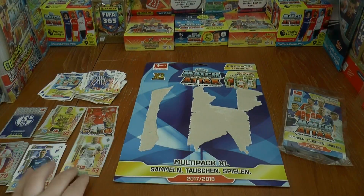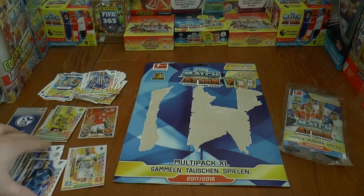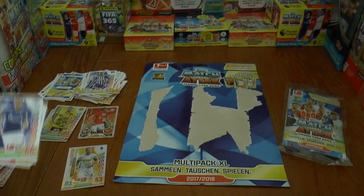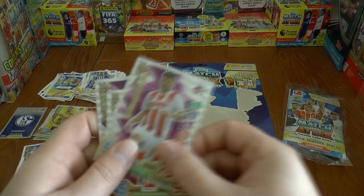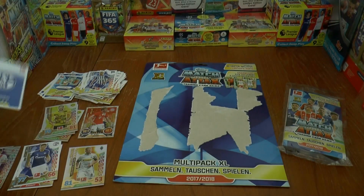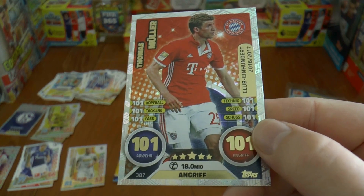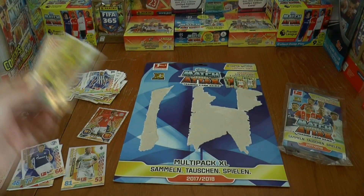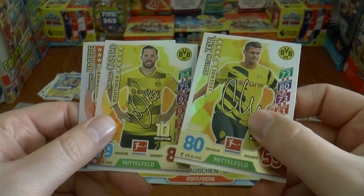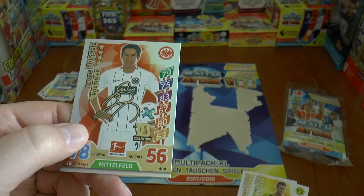Not too bad from that multi-pack XL. We got our gold limited edition card of Christoph Kramer, two different star players — three in total — and three match winner cards. A logo card of Schalke, a 100 club card — 2016-17's Thomas Müller. And three printed signature cards: two of Dortmund — Sebastian Kell and Gonzalo Castro — and one of Eintracht Frankfurt, the Japanese Makoto Hasibi.